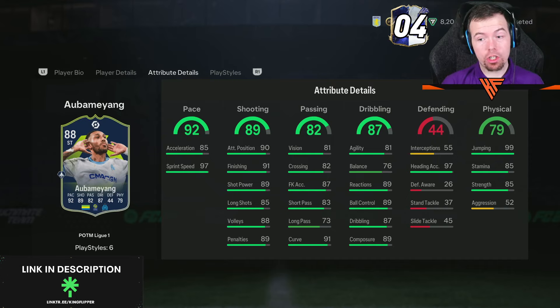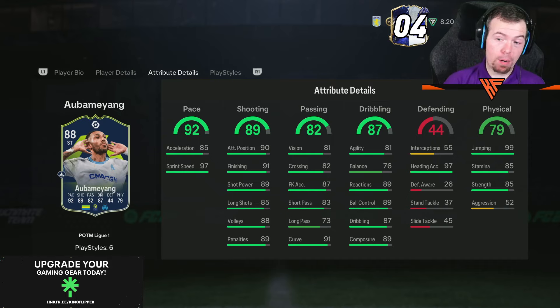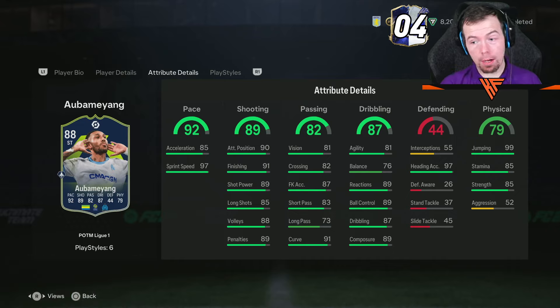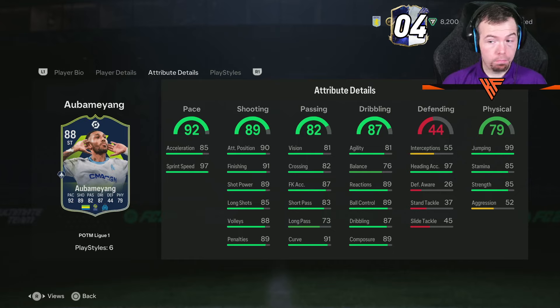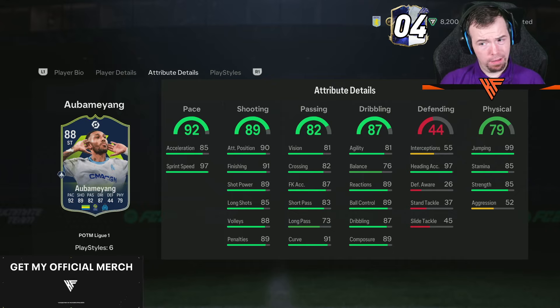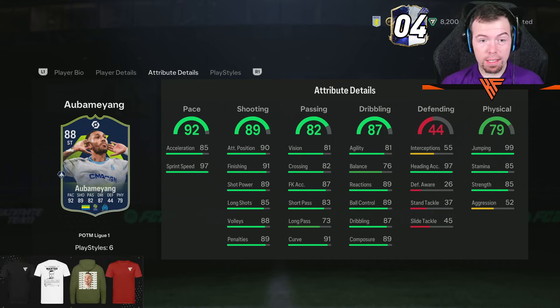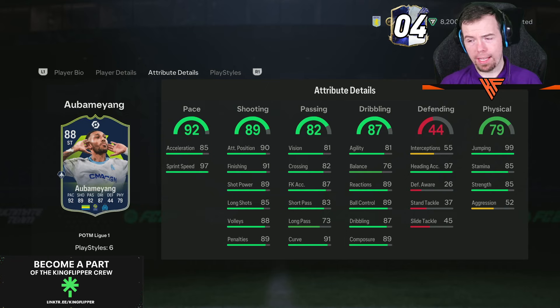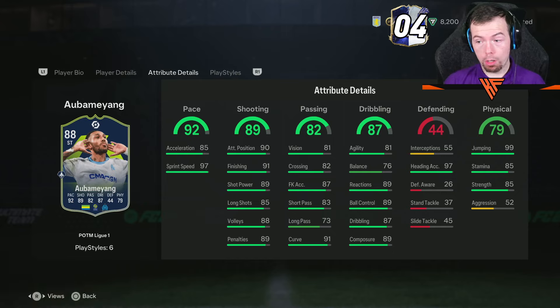The in-game stats are kind of saucy. His acceleration and sprint speed are that way around, but once you get up to speed you should not be able to catch him — and I'm expecting him to be lengthy given his height. All of his shooting stats are very good. 81 vision is not bad for a striker; short passing and long passing are good. 87 free kick accuracy, 91 curve. Agility and balance — Aubameyang at six-foot-two has never been the most agile, so 81 agility and 76 balance. The rest of his stats are very good: just under 90 dribbling, 97 heading accuracy with 99 jumping.